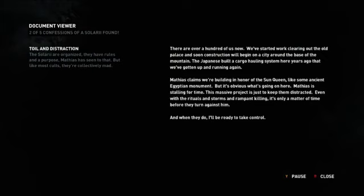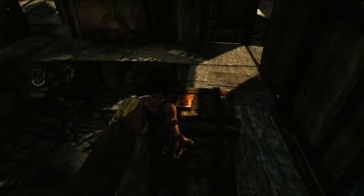There are over a hundred of us now. We've started work clearing out the old palace and soon construction will begin on the city around the face of the mountain. The Japanese built a cargo holding system here years ago and we know that we've gotten it up and running again. Matthias claims we're building in honor of a Sun Queen like some ancient Egyptian monument, but it's obvious what's going on here — Matthias is stalling for time. This massive project is just to keep them distracted, even with rituals and storms and rampant killing. It's only a matter of time before they turn against him, and when they do, I'll be ready to take control. I'm sure you won't, buddy.